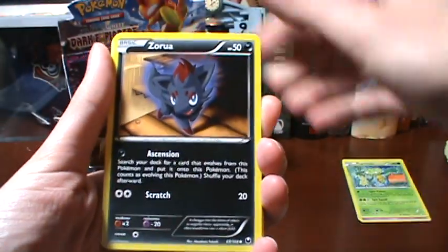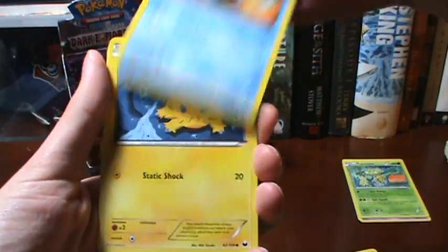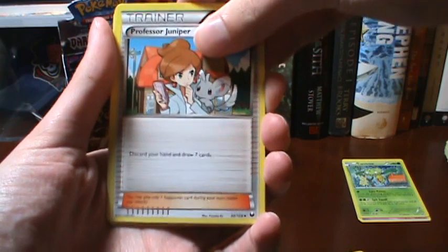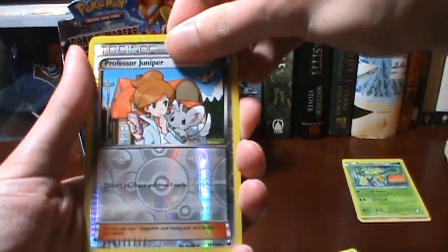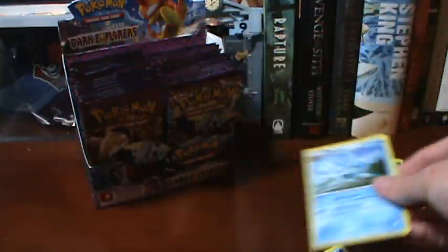Piplup, Zorua, Shelmet, Ducklett, Joltik, Professor Juniper, Prinplup — which I haven't gotten yet — Enhanced Hammer, Professor Juniper Reverse, and our Rare is a Glaceon, which is very nice.